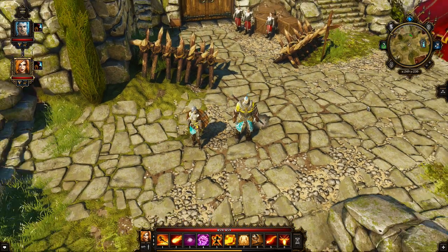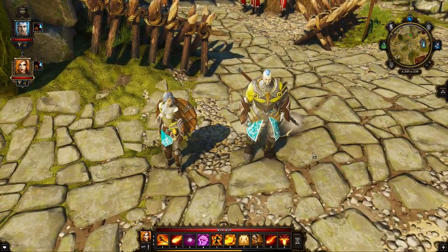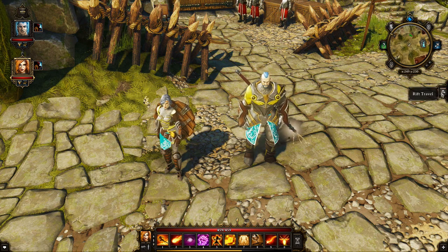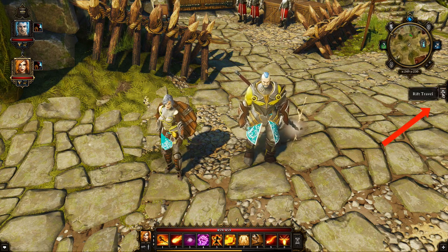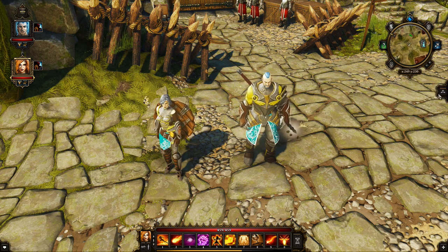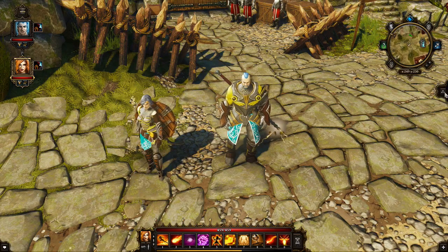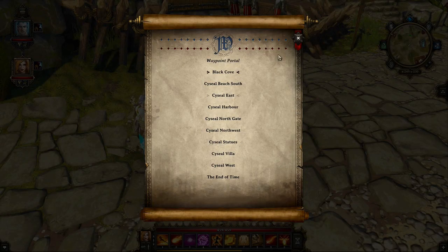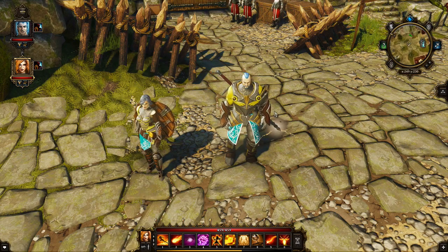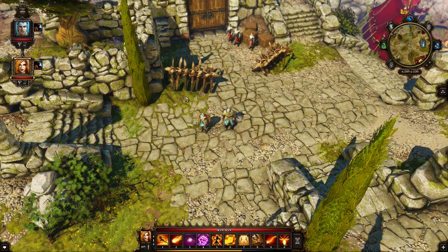There's also a fast travel system outside of waypoints using pyramids — that's not too big a spoiler. The button is over here below the map; I had trouble finding it the first time and actually reloaded thinking I was stuck. It gives you fast travel to anywhere, which is very handy.